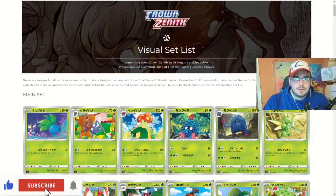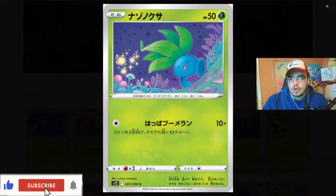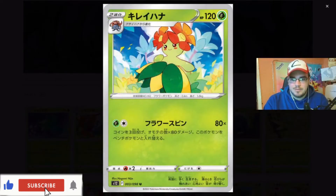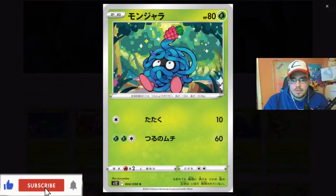Today we are going to take our very first look at Crown Zenith, the visual set list. Now this is just a prospective set list, so this may not be completed yet. But let's take a look at some of the amazing cards that we'll be able to pull. We are going to go through all of the cards that are on the list. So it looks like we've got a little Oddish, looks absolutely amazing, so happy in the garden there.